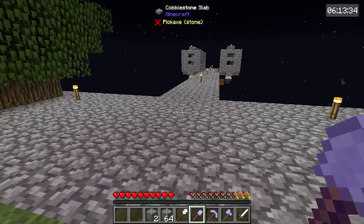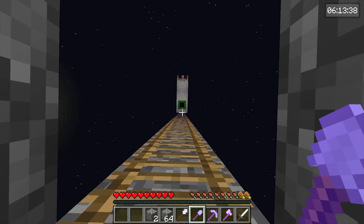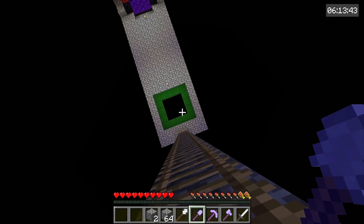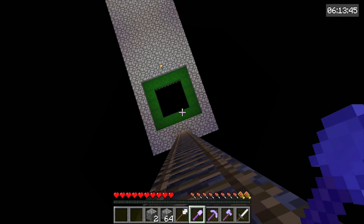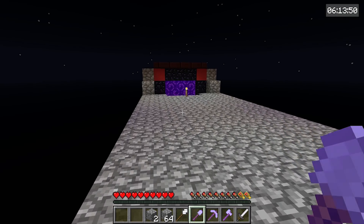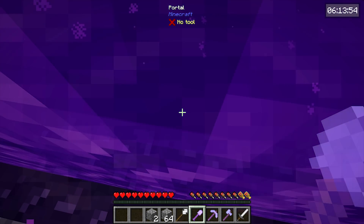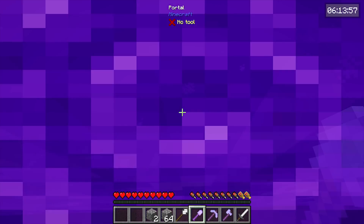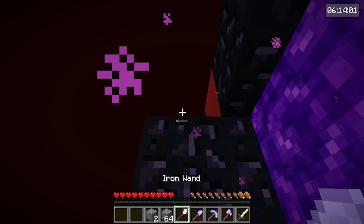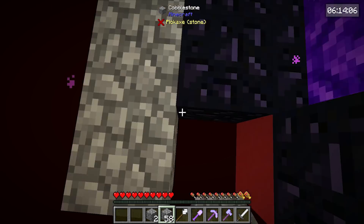Let's head down to the nether. To get there we have to go here and fall all the way down — seems like the easiest way is to just fall like that. The game plan here is to not die. We need gold to make the thermionic fabricator, and the only way to get that is to kill pigmen, so we're gonna try our best here.